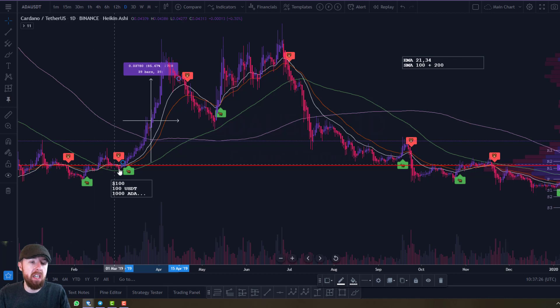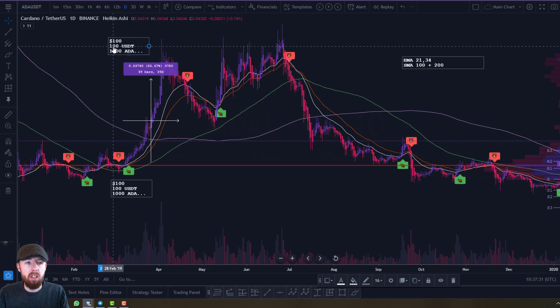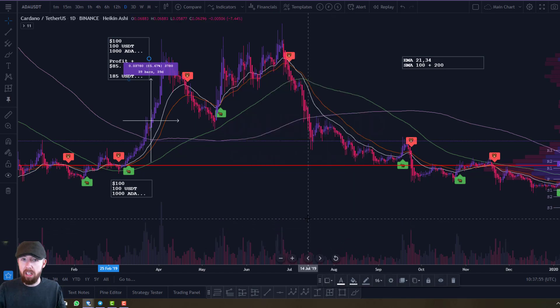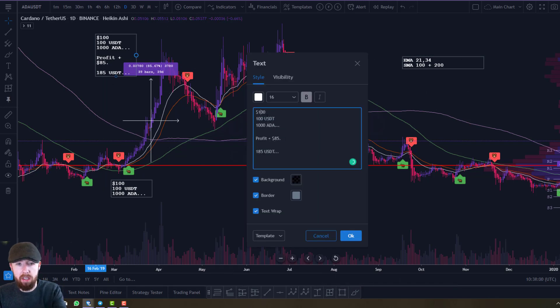Say you buy here and sell up here when it triggers off — an 85% gain, which is huge. What would that bring you to? Well, in terms of profit you'd have $85, minus fees, so that would be $185 USDT. Your 1,000 Cardano coins have now been converted into $185 USDT. Does that make sense?